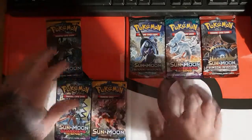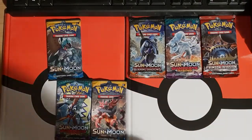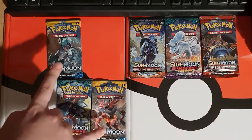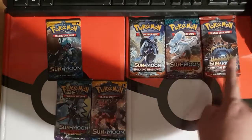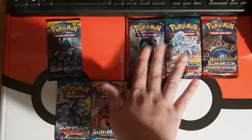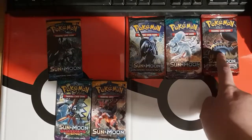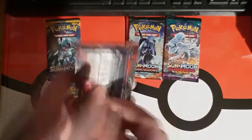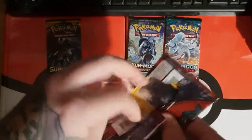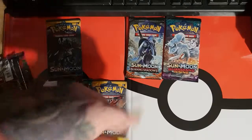We're down to just Sun and Moon now. We have two Guardians Rising, two Sun and Moon base, Burning Shadows, and a Crimson Invasion. Burning Shadows is where you can get the rainbow Charizard so I'm saving that one for last. I'm going to go with Crimson Invasion first — I've never opened a Crimson Invasion pack. It never really interested me so I have no idea what to expect.